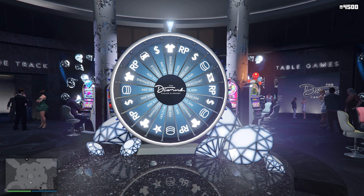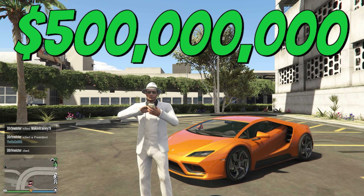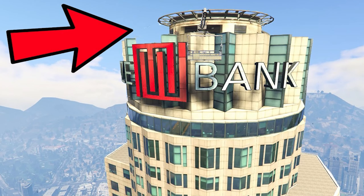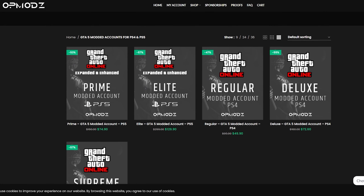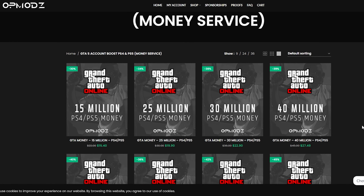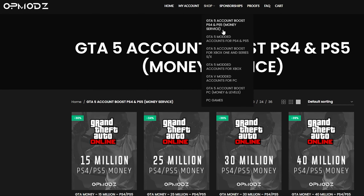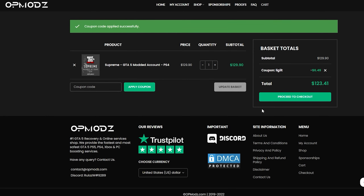But first, let's talk about our sponsor for today's video. Have you ever been broke in GTA and just wished you could go from having nothing to having everything without spending a bunch on Shark Cards that go from $99 just to a million? That could probably get you a couple of cars, maybe some buildings and businesses, but nothing to what you really need. Luckily, we have OP Mods. OP Mods is a GTA 5 money account and services website that's really trustworthy. They show their proof of work, have a five-star rating on Trustpilot, and are cheaper than competitors. You can even use code 'discountlegit' for a five percent discount on all your purchases.